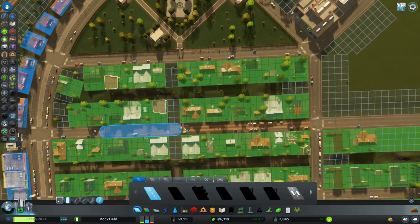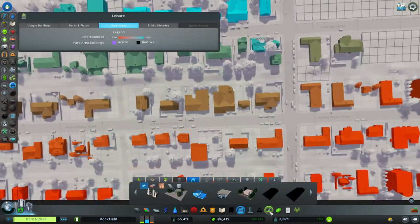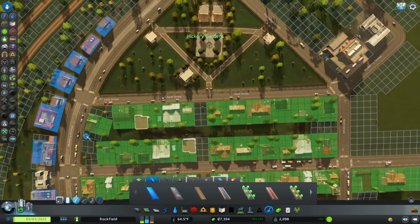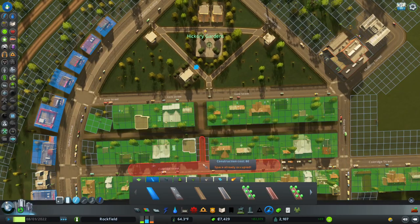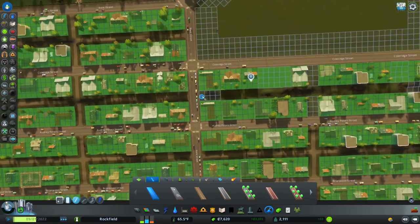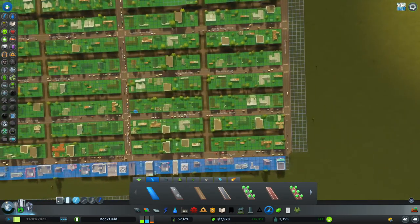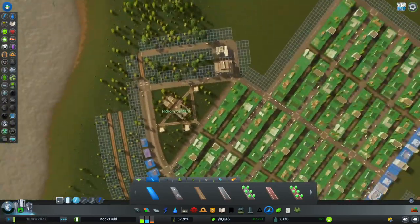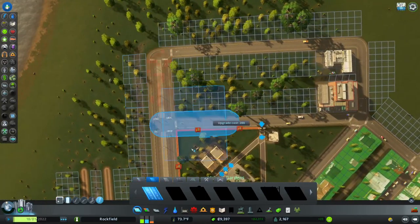They definitely help people move around and maybe they'll leave their car at home, which is what we want. We'll need some more parks on the other side of town as well. We'll continue putting down path networks, and later on if I have a lot of money I'll put down trees along these paths to make them look even nicer.